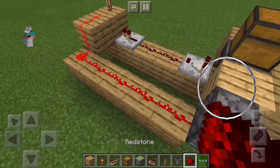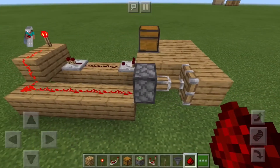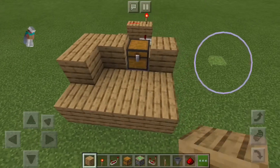Now we want to loop it around so it makes the sticky piston push out the block. Then we just want to cover up the chest in a fancy way.